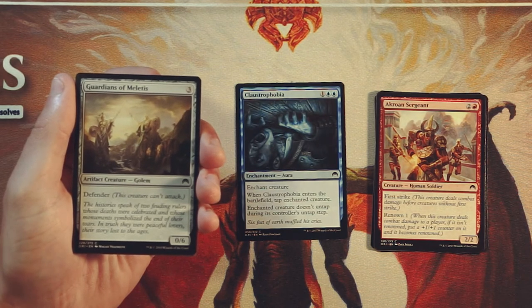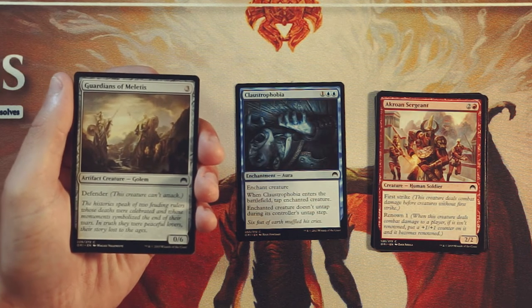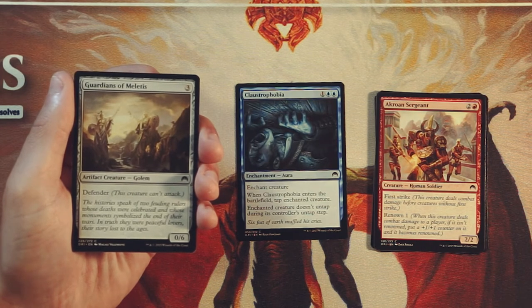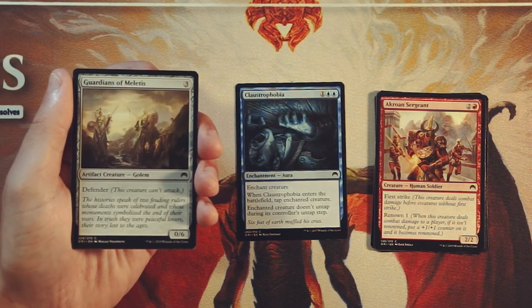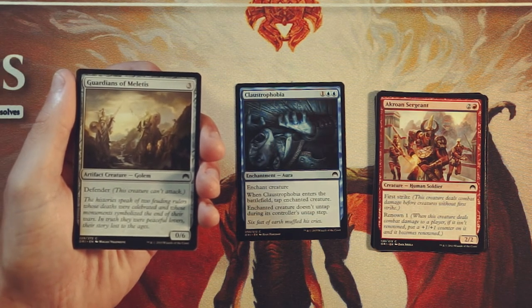Guardians of Meletis is a 0/6 for three of any color, and it has defender, so it cannot attack. We already talked about stall cards — they're just not my favorite. This one does have the added upside of being played in any deck, and maybe you bring it in from the sideboard against a really aggressive strategy, but in general this is not a high-priority pick. It's a 0/6 that cannot deal damage unless you stack enchant creatures on it, and then you're opening yourself up to losing a lot of value. If they destroy it and it only has one enchantment on it, it's still a two-for-one not in your favor. In my opinion, this is a fairly unplayable card unless you really need to stall out early.